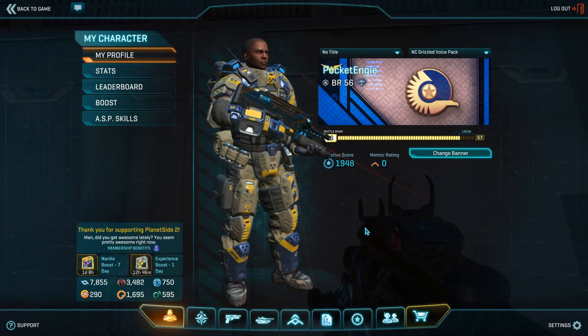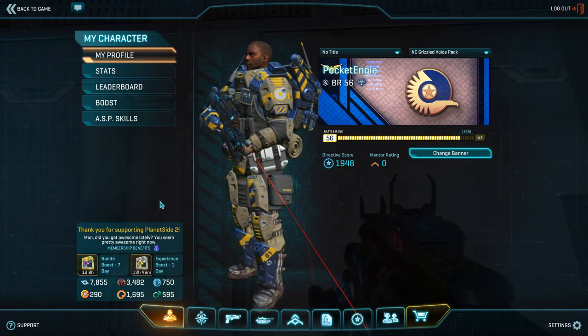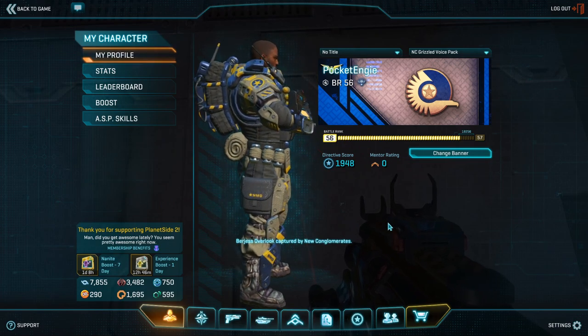So this here is my pocket engineer. This is my character on Emerald NC, and it is currently, at the time of recording this video, about rank 56.